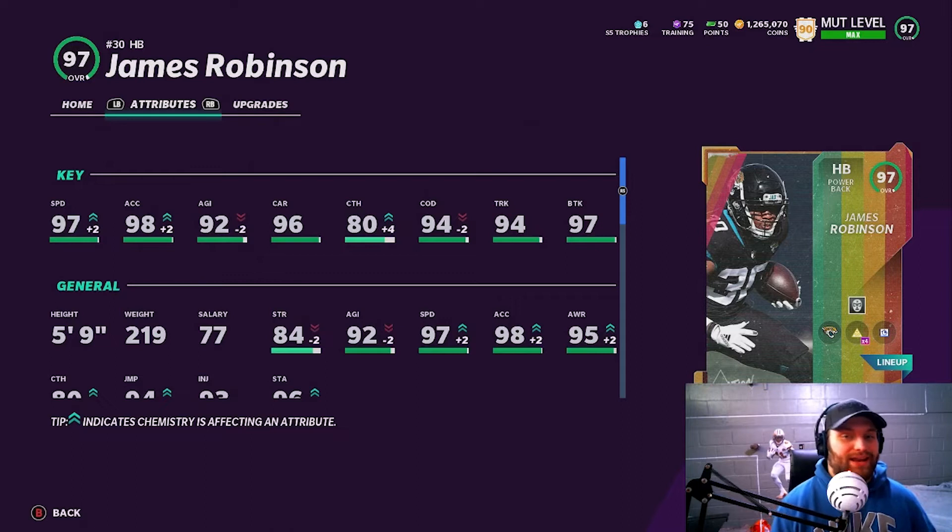What's up everybody, it's Chuflocka back out again with another Madden YouTube video. Today I was going to do the Black History Month promo players, but all of them are kind of glitched right now. If you do those challenges, you do get kicked out of the game. So instead, we are going to do a 96 overall James Robinson. We do have him powered up to a 97. You can see his stats right here. This will be on next gen, so we'll see him as a pure power back.